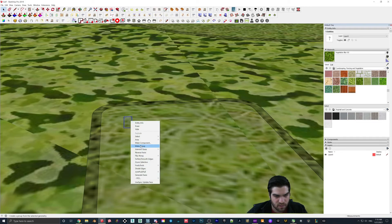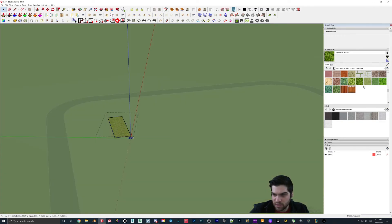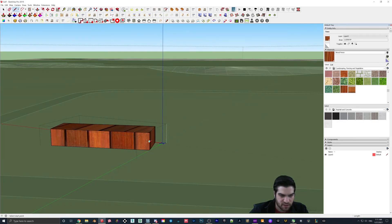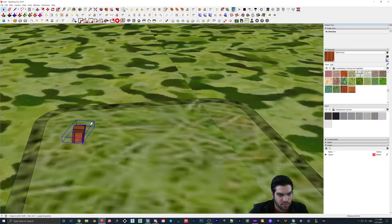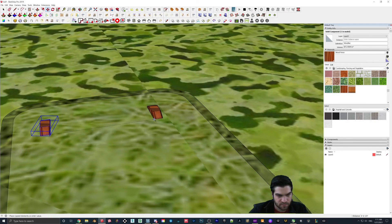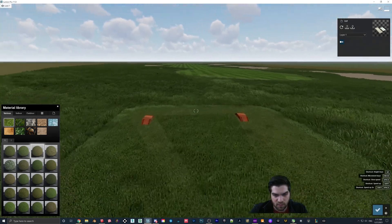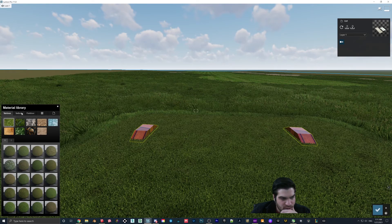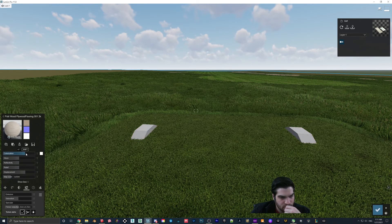I'll make this a group — maybe a component, whatever. I'll just color it, it doesn't matter since we're going to be moving this around. I'll push this one out and then duplicate this over. It's facing out, so we'll align it. Then I'll make these some kind of white material — should be fine, something like that.